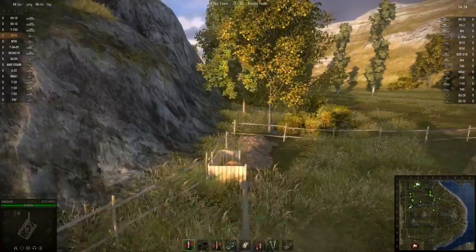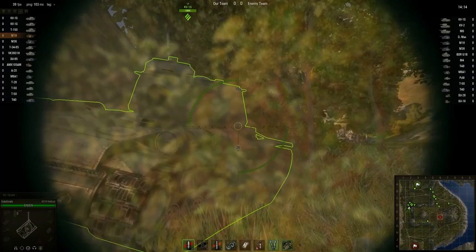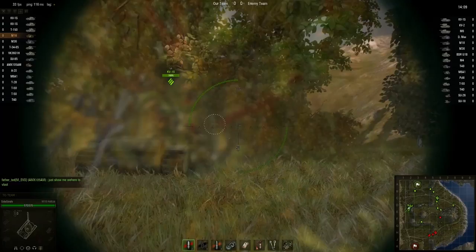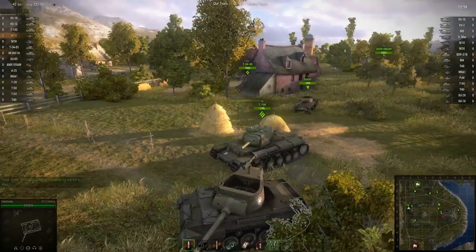We've got to be careful with these trees because people are looking out for the shrubbery. This can be problematic — this guy wanted to be here as well, and he's actually going to end up just being my meat shield. Remember, if you're dealing with somebody who gets in front of you like this, use it to your advantage. Don't worry about it, don't get mad. If anything, they're going to get shot at first and you can use them for cover.